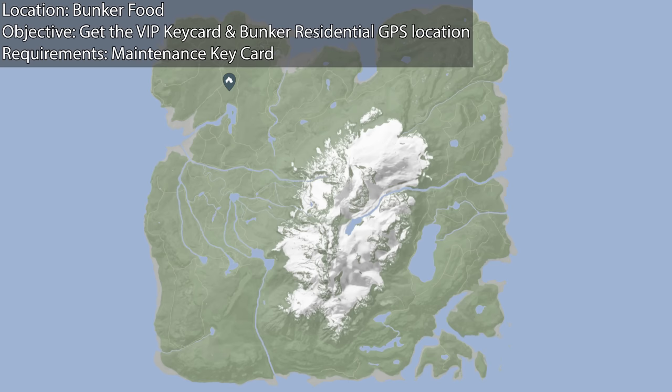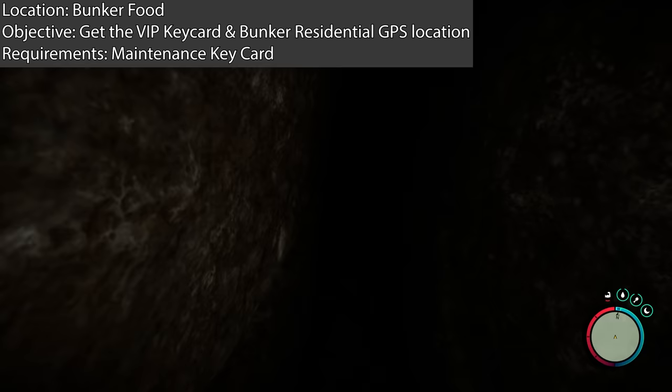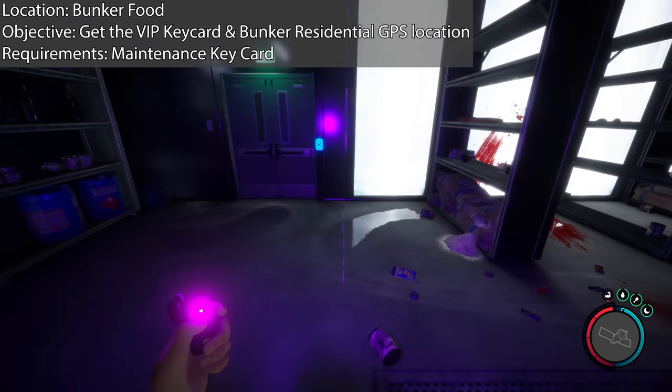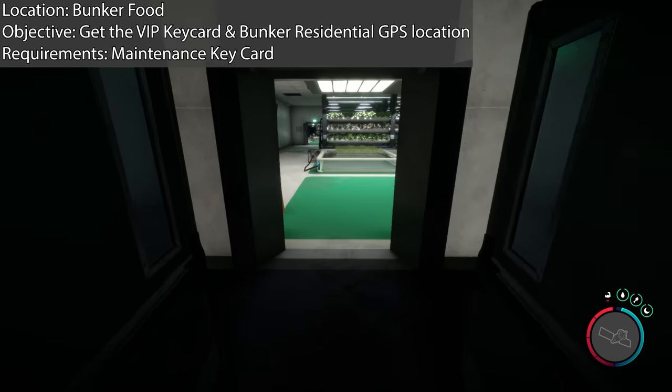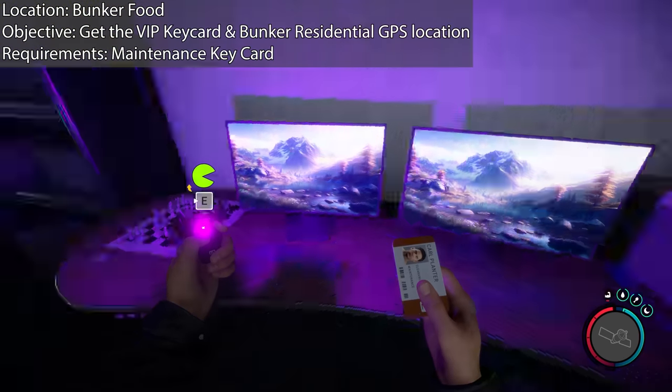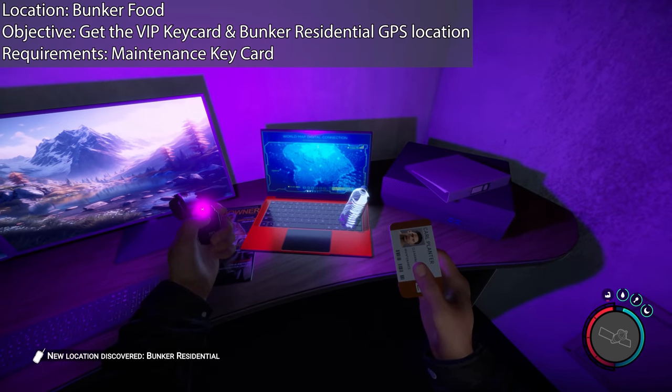Bunker Food is located on the map here. This one's just a cave — you can spot two golf buggies out the front of it before you head in. You've got the GPS location for it, so it's all good. This is where you're going to need the Maintenance Keycard to open the door. There's also a crossbow in this bunker if you want a lot of ammo, so you might come back to this bunker a lot if you like the crossbow.